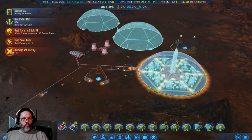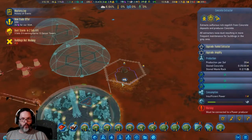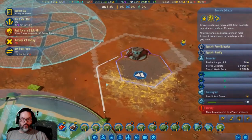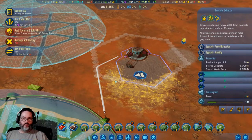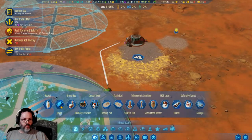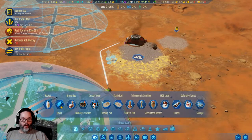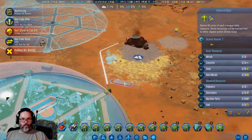Alright, we've got one building not working — a concrete extractor because we don't have power. There we go, I had to reroute that. Let's go ahead and put a new drone hub right there.